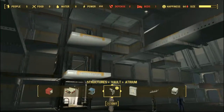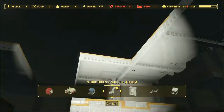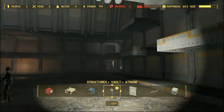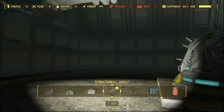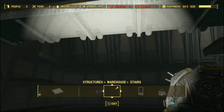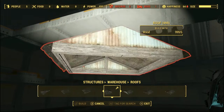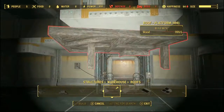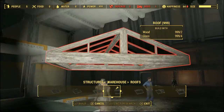We need to think about what to do with our overseer's office. I'm thinking about using this as the overseer's office and then maybe putting glass ceilings in some places, although I'm not really sure how those would link up. Let's give it a shot and see how it works. It might be considered a roof panel and just won't snap to anything in here, which would be kind of sad.